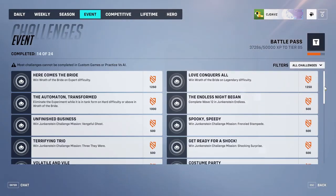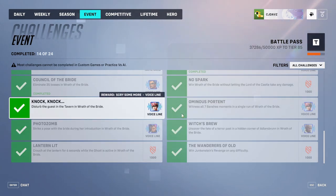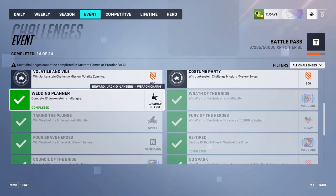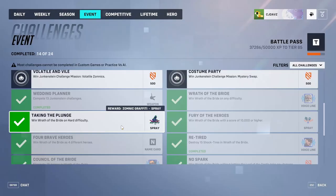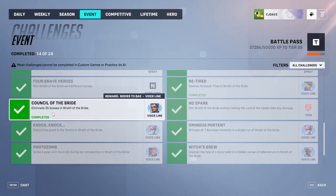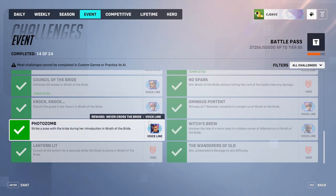Head on over to the event tab in your challenge section of the game and what we're going to want to look for is all these voice line challenges, because all the other ones are pretty simple to do. Like this one: win the Wrath of Bride on any difficulty, win Wrath of Bride on hard difficulty — those are super easy. 10,000 points, destroy 15 shock tires, eliminate 35 bosses, and Wrath of the Bride — super easy. But what we're looking for is these five specific challenges right here.